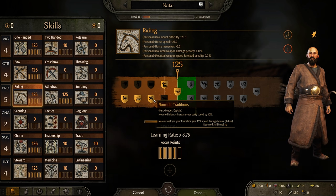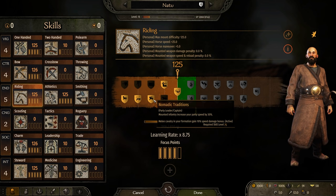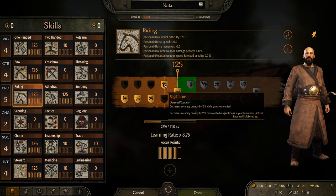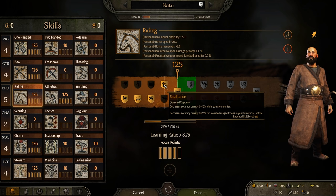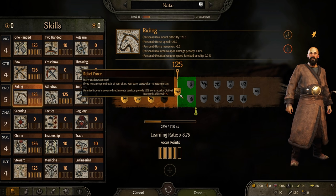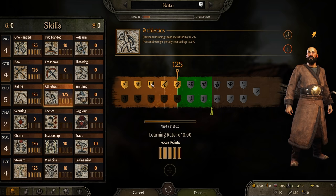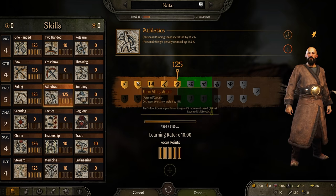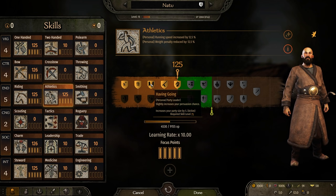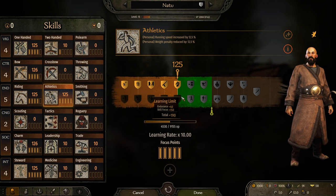Nomadic traditions: mounted infantry increases your party speed by 30%, allowing any mounts in your inventory to be allocated to your infantry while traveling on the campaign map. Sagittarius — which also happens to be my zodiac sign — decreases accuracy penalty by 15% while mounted. And lastly, relief force: if you join an ongoing battle of your allies, your party starts with plus 10 battle morale. For athletics perks, just choose the top line: increased movement speed by 3%, form-fitting armor decreases your armor weight by 15%, slightly increases persuasion chance, increases damage by 4% with all melee weapons, and decreases charge damage taken by 50%.